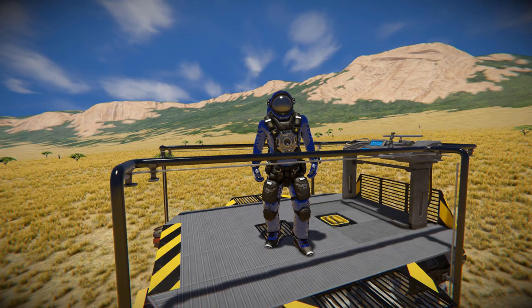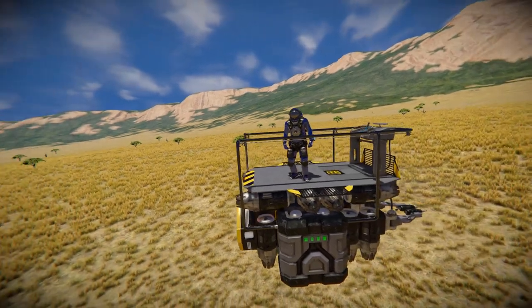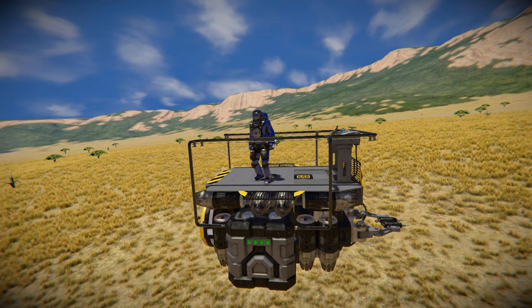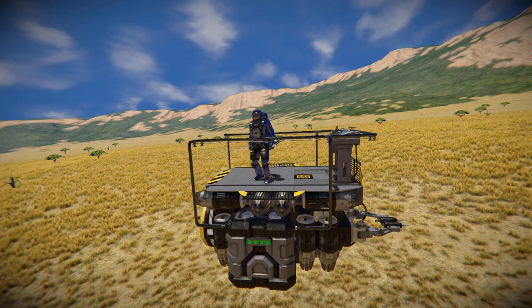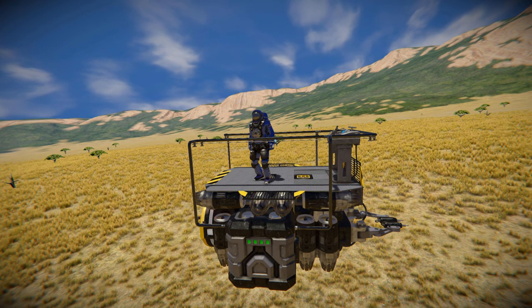Hello and welcome back to Space Engineers. In today's video we're looking at something extremely useful called the Aerial Work Platform, which is this thing I'm currently standing on. It's a small block, very compact atmospheric thruster ship that features two batteries, a medium cargo container, and a welder — so you can fly up to a base or ship to do building or repair work without needing to use your jetpack. Very useful if you're using punishing mods or playing scenarios like surviving in hell where jetpack usage is very limited.